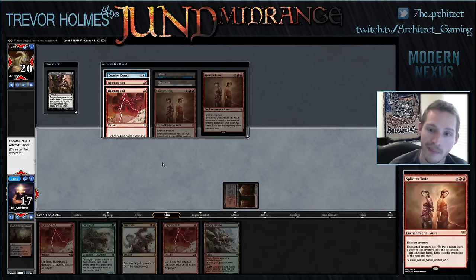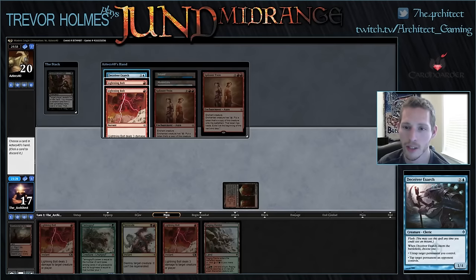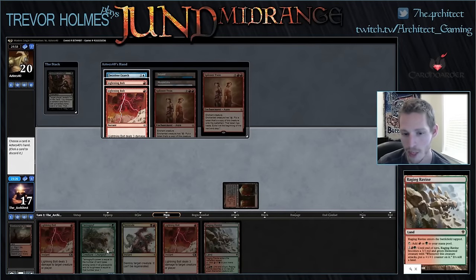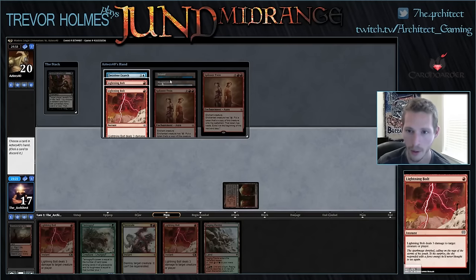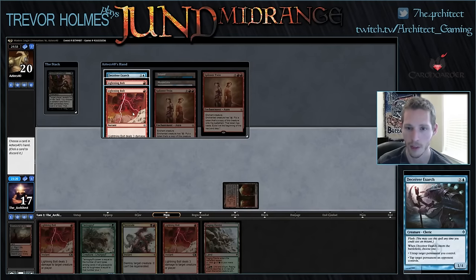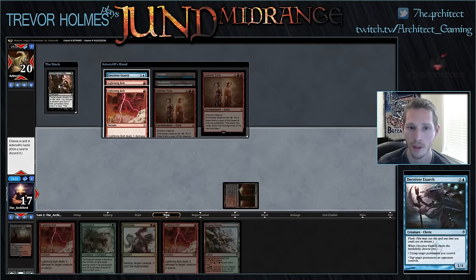We're playing Twin again — unfortunately two Twin opponents in a row. He's got double bolt, Deceiver, double Twin, an Island, and a Mountain, so we're definitely taking Deceiver Exarch. This is exactly what I was talking about: if we play Raging Ravine and then crack our fetch next turn, Tarmogoyf is a 1/2. Our opponent is just playing lands for the first couple of turns and then he can answer our Goyf with a bolt.